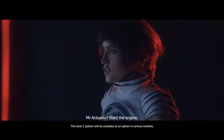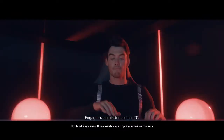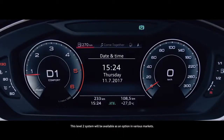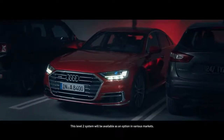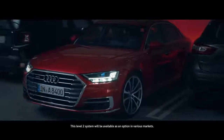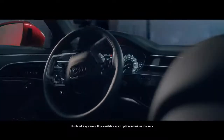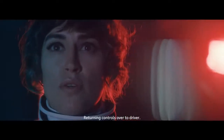Mr. Actuator, start the engine and engage automated parking. Engage transmission, select D, and slowly pull the vehicle out of the parking spot.